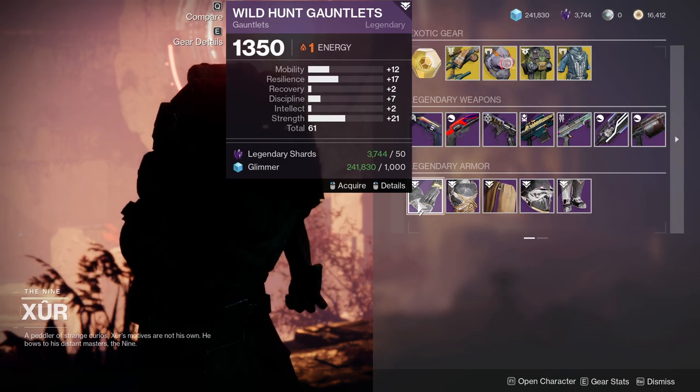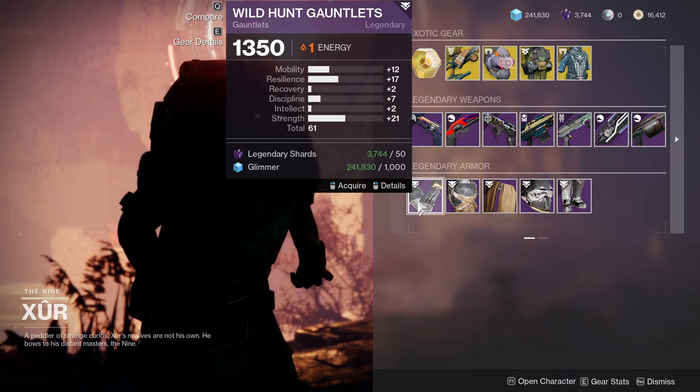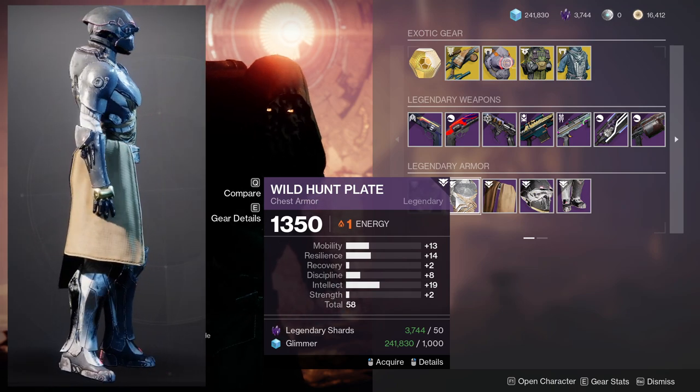For Titans, you have the Wild Hunt Gauntlets, which look pretty terrible. You never want anything in Mobility because Titans don't really need it. For the Chest piece, again, no Mobility is the best option, so this one's pretty terrible as well.